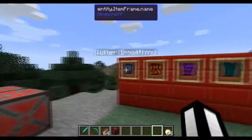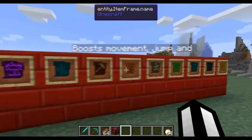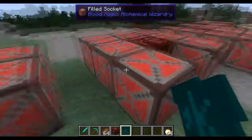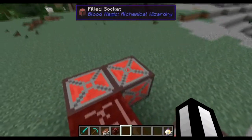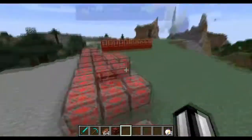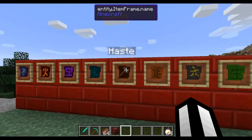Now I'm going to apply some sigils. I'm going to apply water breathing on the helmet - it's like an aqua affinity thing - and a fight sigil. I'm going to apply haste and the air sigil that negates fall damage on the boots. Do note I already placed a magical block, a blood orb, and a demon blood shard in some pieces. The only remaining slot goes here, so don't get confused. I'm going to add fire resistance to the chest piece.